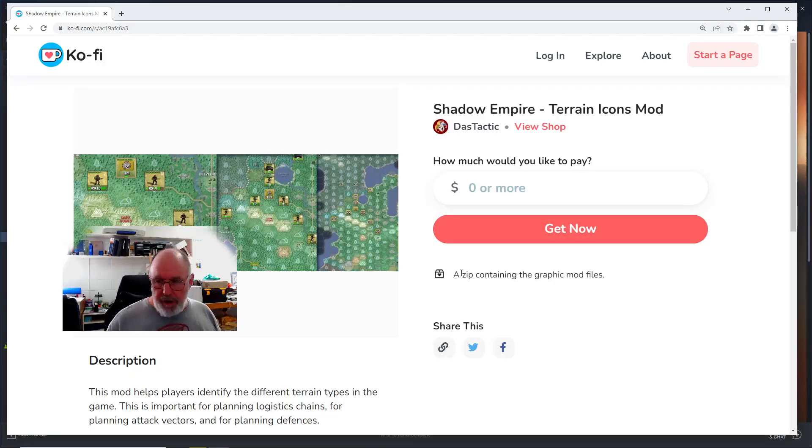There'll be a link in the description — it's at my ko-fi.com slash DazTactic store. What the mod does is change the graphics of the terrain so you can plan ahead. For example, going through forest gives an advantage for infantry; crossing a mountain also benefits infantry; open plains are better for tank forces. And with road building, you don't want to be building roads across mountains. This mod tells you at a glance what the terrain actually is without having to rely on the underlying look of the terrain itself.